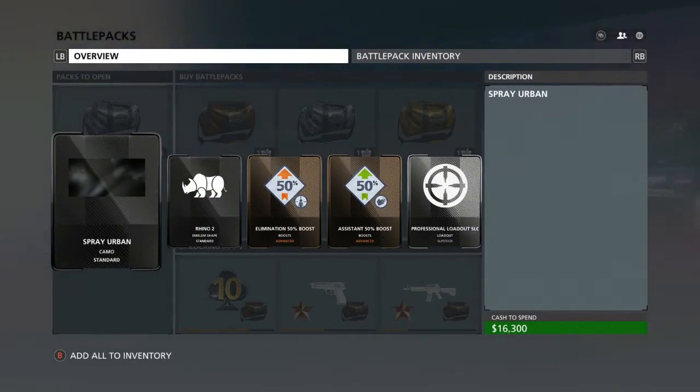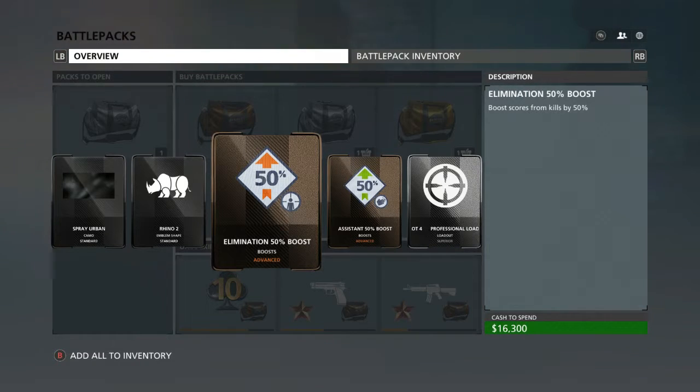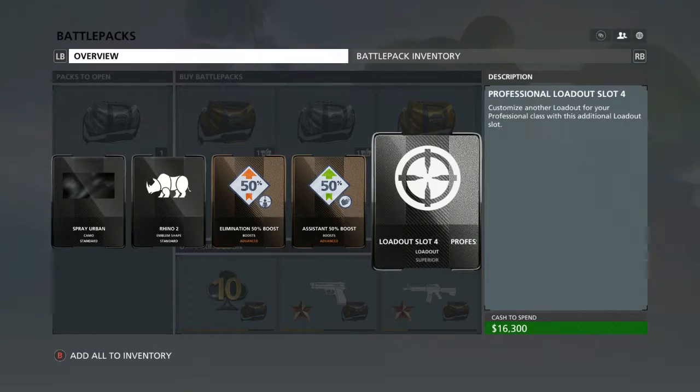Here we have Spray Urban Camo, the Rhino Emblem Shape, Elimination 50% Boost, Assistance 50% Boost, and the Professional Loadout Slot 4.